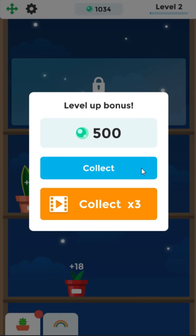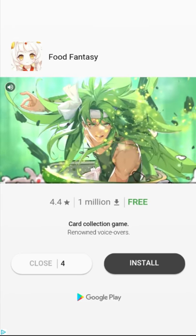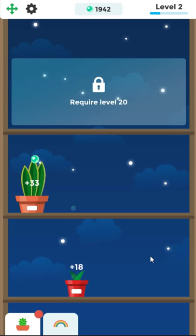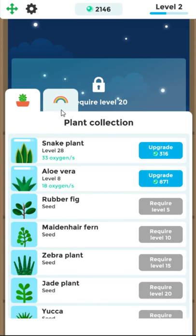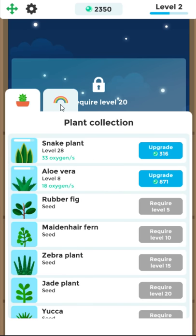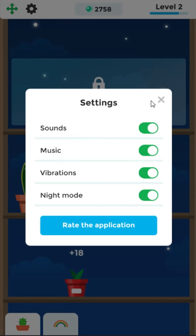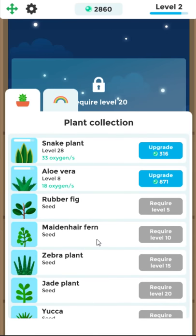Level up. What do you mean level up? Level up bonus 500 — collected three times. I clicked the thing to not get an ad and I got an ad anyway. That's classic. I think it meant like watch a full video versus an instant thing. But I hope — can you buy ads out of existence? I don't know if you can. I don't see an option for that.